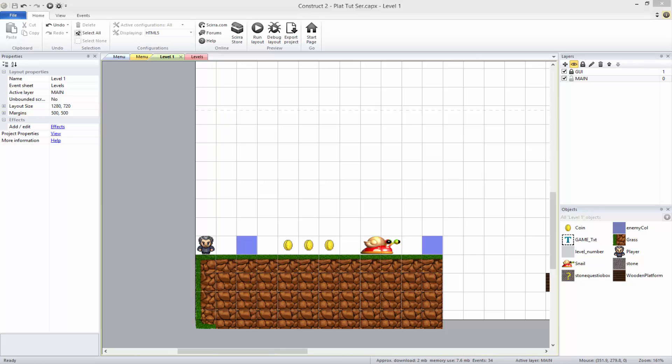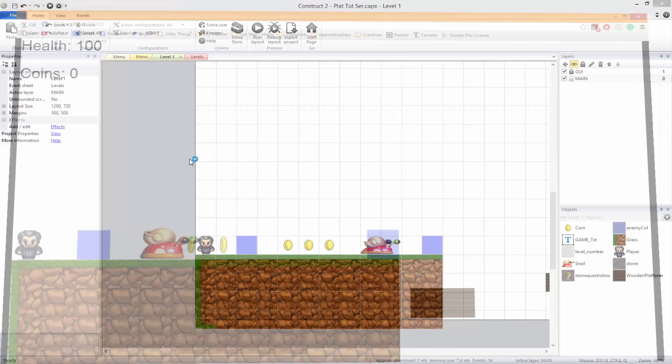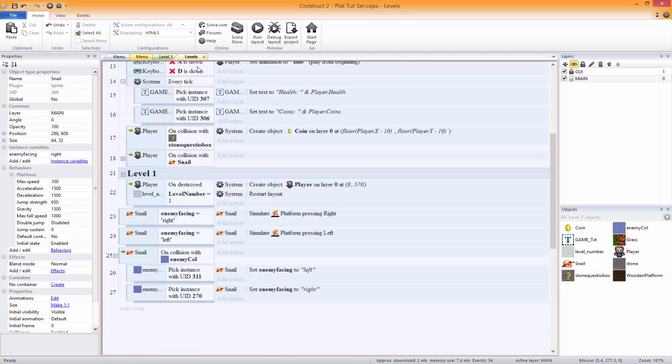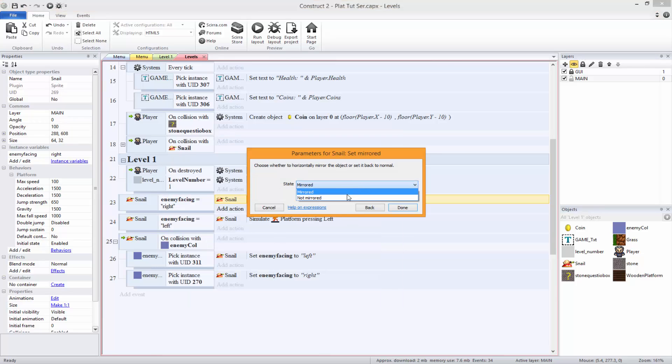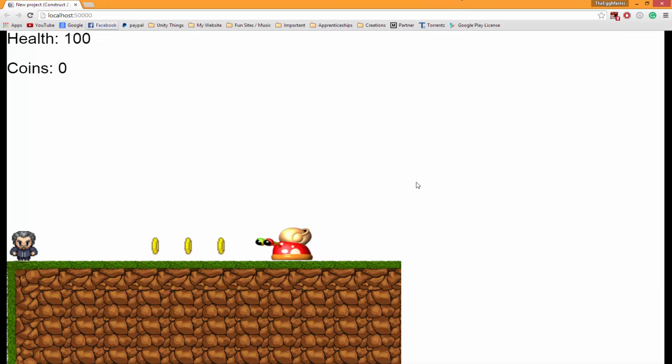Plug this on here and as you can see it goes from one to the other. Now we need to make these invisible — click on them, initial visibility set to invisible. You can just click on it and press I once it's highlighted. Now all we need to do is where it says simulate right, add snail set mirrored — not mirrored — and for simulate left, snail set mirrored — mirrored. So there you go, it now moves left and right.